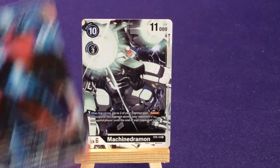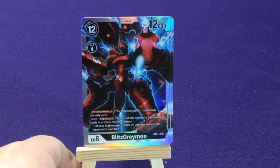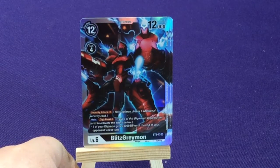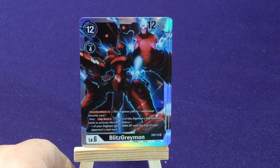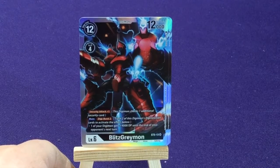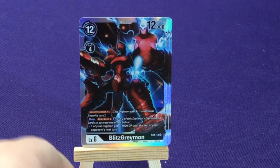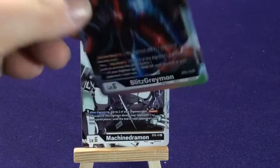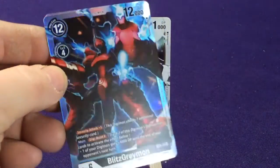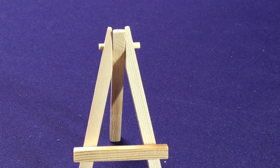Our last Digimon and our other Ultimate is going to be the main focus of the set: Blitz Greymon. This is his ultimate form, with Security Attack 1 — checks 1 additional security card. And main: Digi Burst 2 — trash 2 of this Digimon's Digivolution cards to activate the following effect: one of your Digimon gets plus 4,000 DP till the end of your opponent's next turn. Some of that artwork on there is pretty cool.